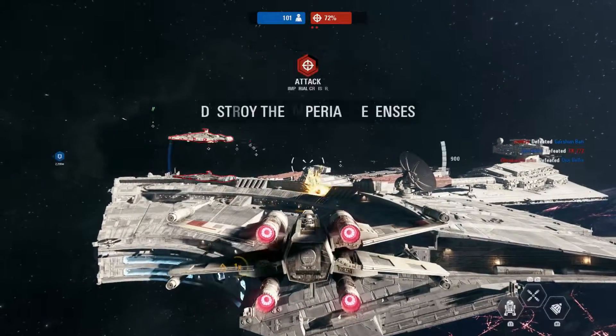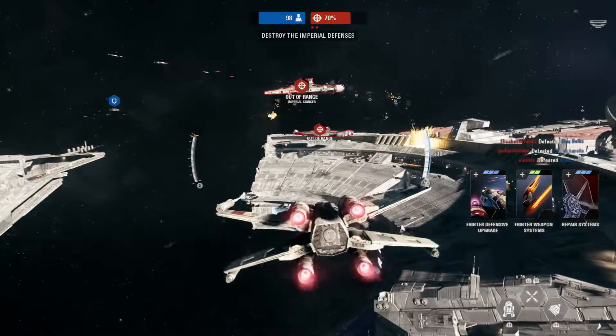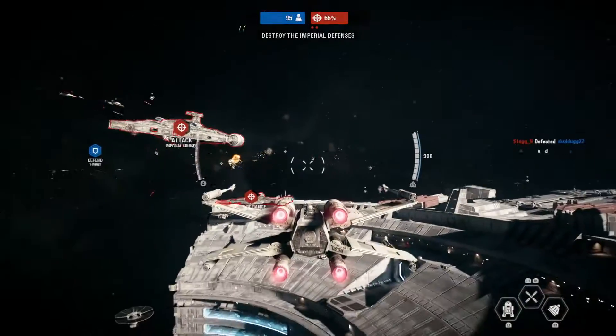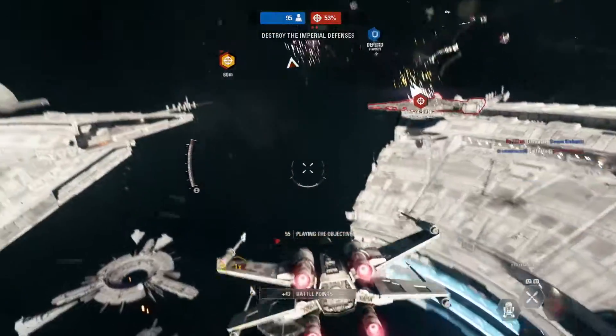Red Squad reporting. Imperial cruisers are defending the docks. We need them taken out. Good work. Our Y-Wings finished their bombing run.